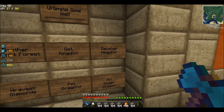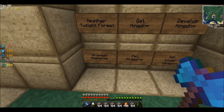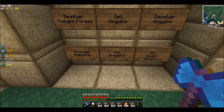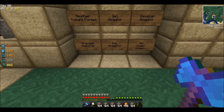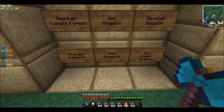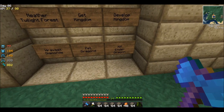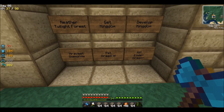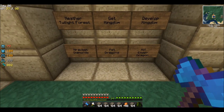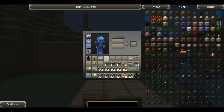Get kingdom — that's what we're working on right now. The developed kingdom is what we're working on. Then harvest diamonds — that's a long way to go. Pet dragon! Why did nobody correct me on this one yet? And then kill the ender dragon. I think after the kingdom the first thing we should focus on is getting a pet dragon.